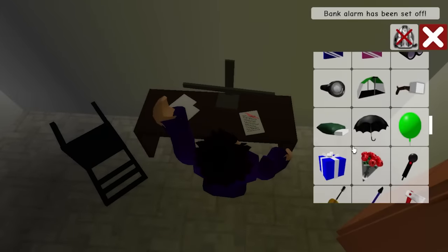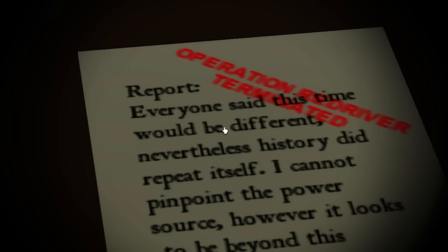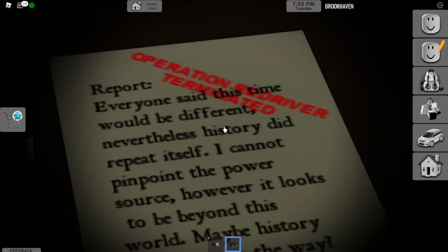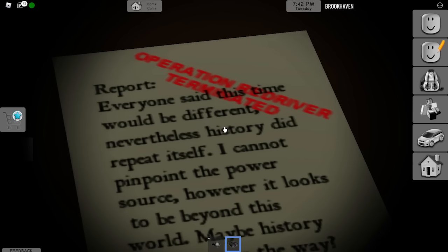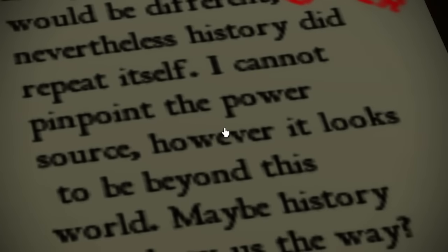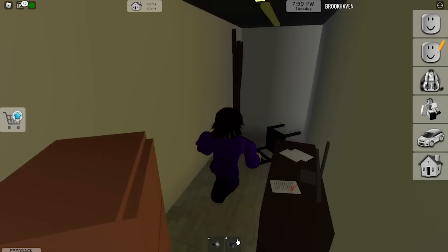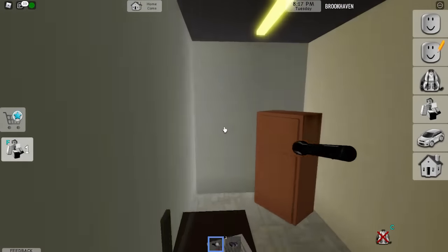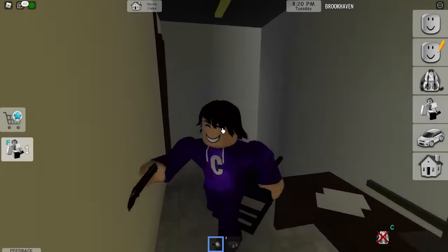Let me get my flashlight. It says: 'Report - everyone said this time would be different, nevertheless history did repeat itself. I cannot pinpoint the power source, however it looks to be beyond this world. Maybe history will show us the way.' And it says 'Operation Red River - terminated.' A river has water, so this is literally hinting towards water, which could mean the whole map is getting flooded.